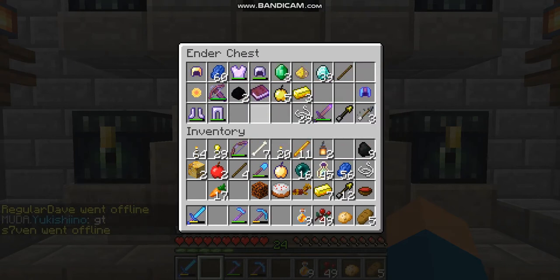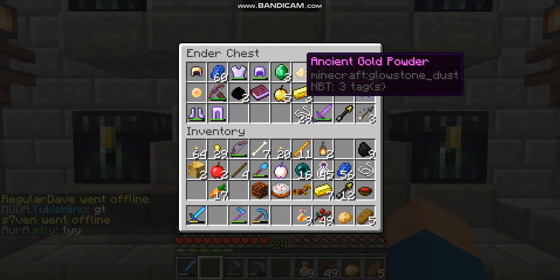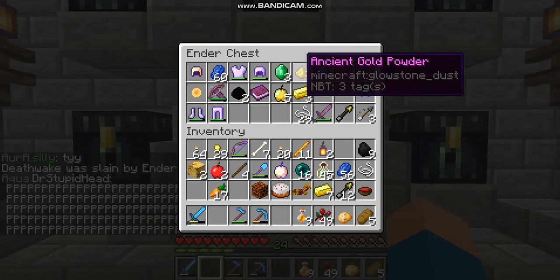Then we have Emerus, we have Ancient Gold Powder. This item is so rare. Just one of it is already worth, I would say, around half a million nether stars.